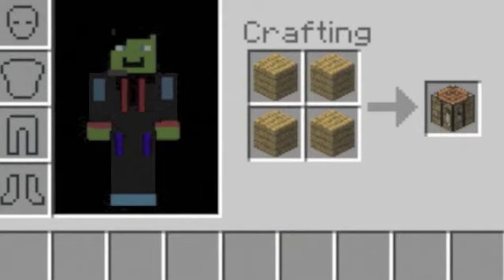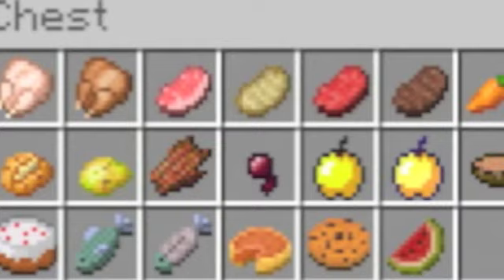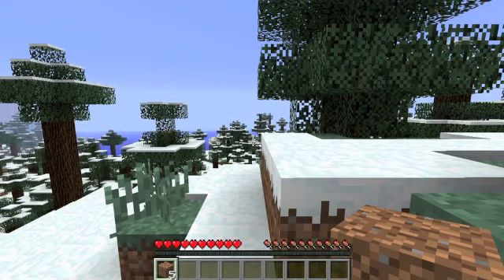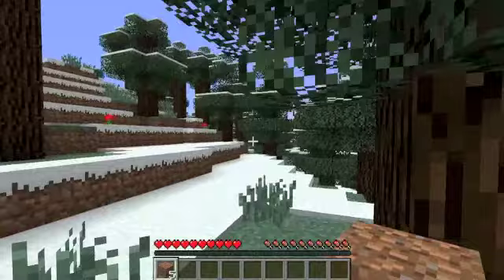This is a chest, which you make with eight wooden planks. You store your stuff in it, so you can keep it without having it in your inventory. These are all the food items that you can eat, but spider eye poisons you and rotten flesh makes you lose your hunger. So, as you saw in that video just then, that's how you make a crafting table, sticks, chests, and what you can eat.